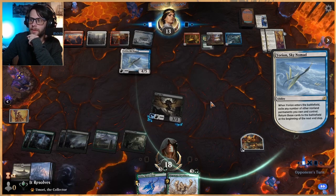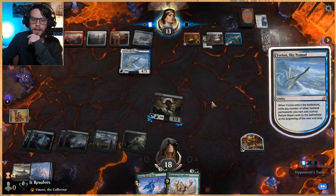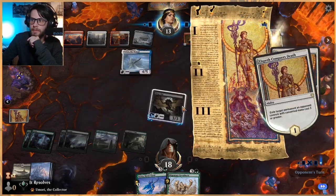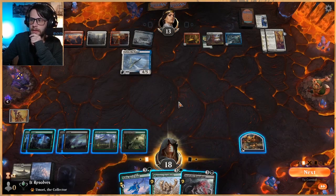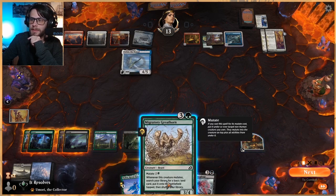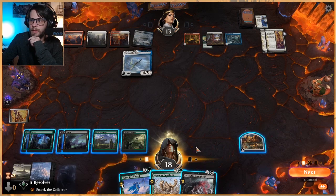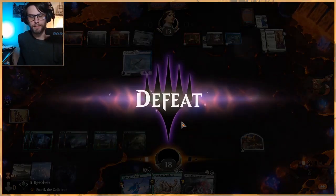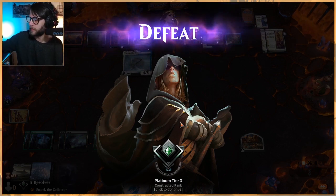Oh no — they're going to exile it. Depending on what we draw, we may go ahead and concede out of this game. Chances are now they've got enough to kill this, and we don't have a great shot at winning. Considering our terrible framerates too, yeah — I'm going to go ahead and concede. Chances are they're going to pull out the win. Mostly because of our framerates, but also don't think we were in contention for winning at that point.